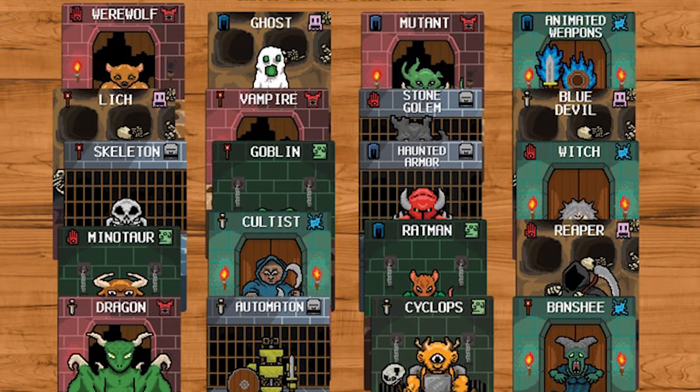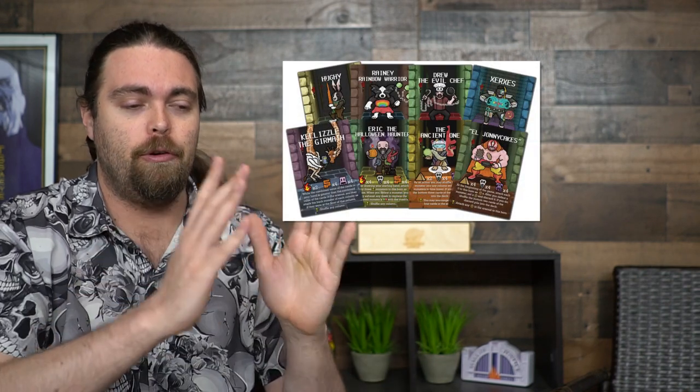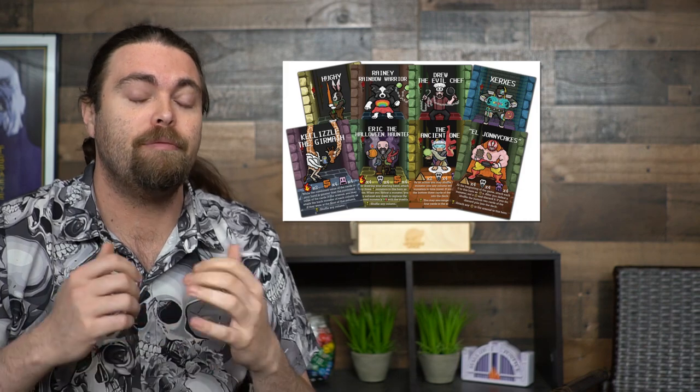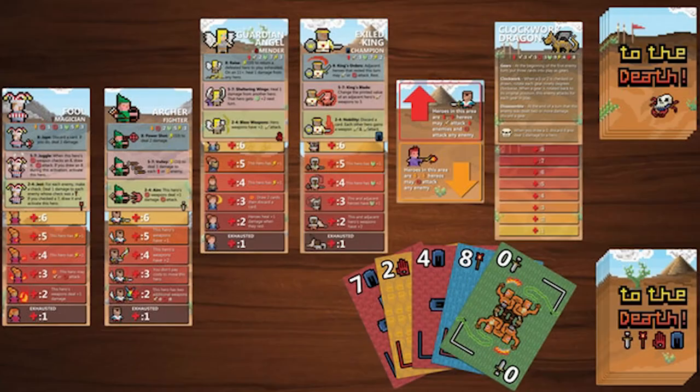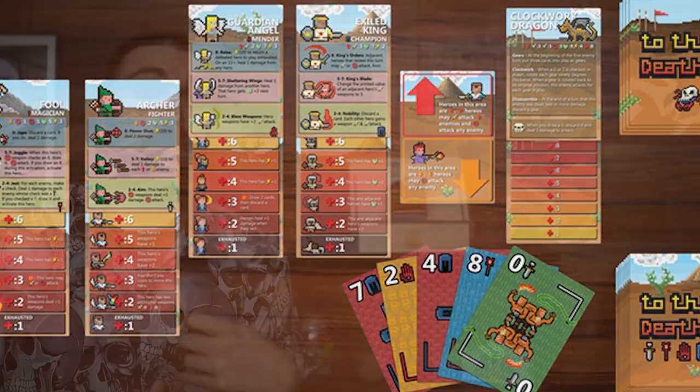From the creators who brought you Puzzle Dungeon comes a new tactical skirmish game for one to two players called To the Death. If you've ever played Puzzle Dungeon, you'll know that game is a solo player game where you set up columns and rows of monsters, using a deck and hand of cards along with your hero to defeat a certain requirement and win. This game brings together elements from that but puts them into a stylized tactical variant.